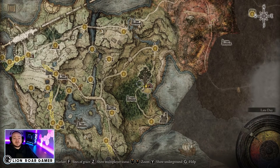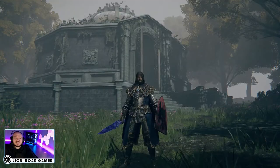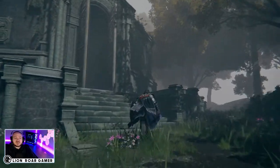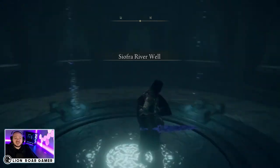You're going to have to run south into the east through these woods. Look out for the giant bears to get to the Siafra River Well — this is what it looks like behind me here. Once you find this mysterious little building you need to go in and ride the elevator down.